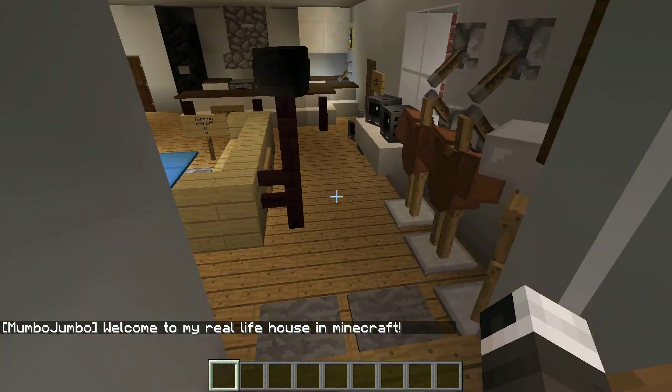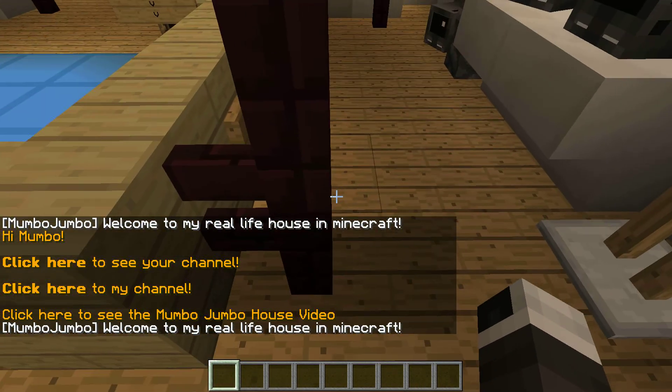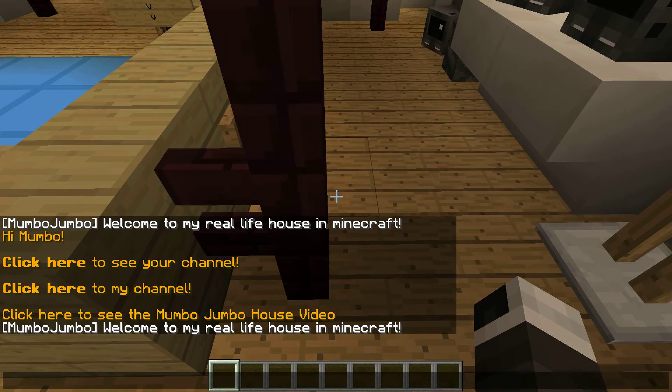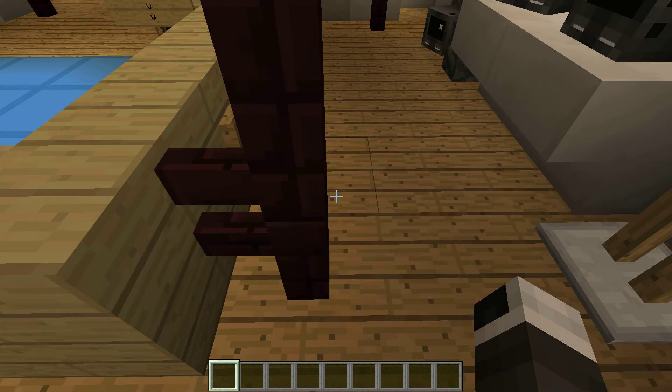Welcome to my realistic house in Minecraft — this is what Mumbo Jumbo is saying in chat. It says 'hi, click here to see Mumbo Jumbo's channel' — that's his channel. You have to click the thing that says 'click here' — not to my channel but to see his channel. You can just press 'click here' — it's actually been copied to clipboard. That's Mumbo Jumbo's channel video and then he's just saying that thing again.